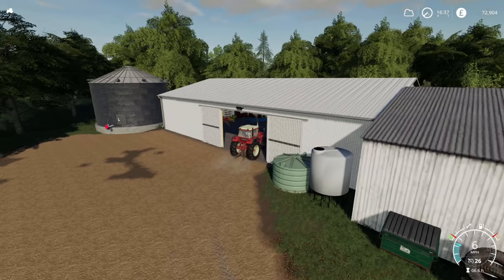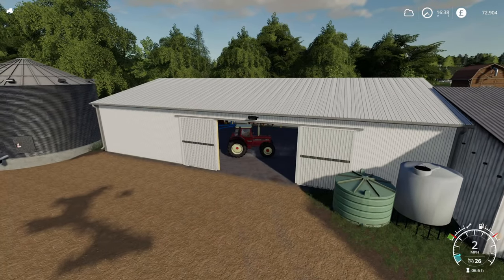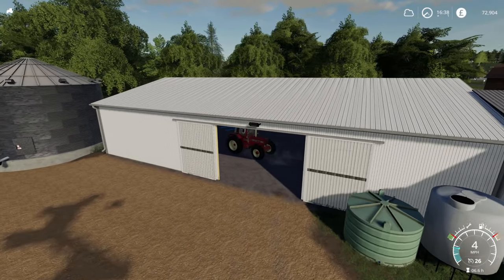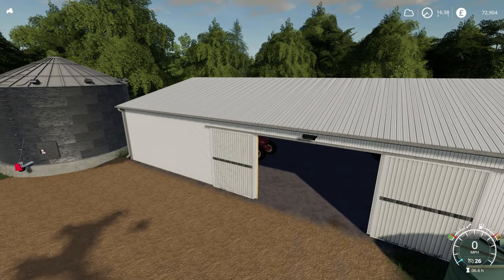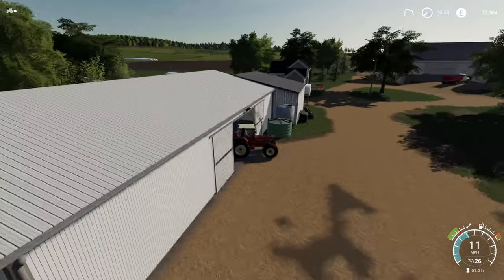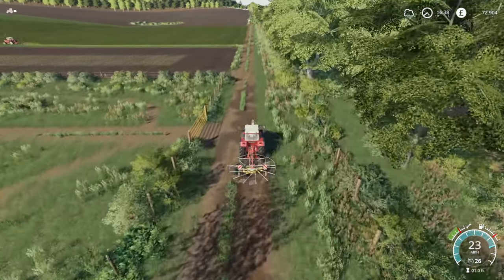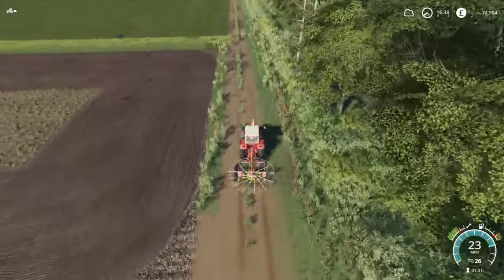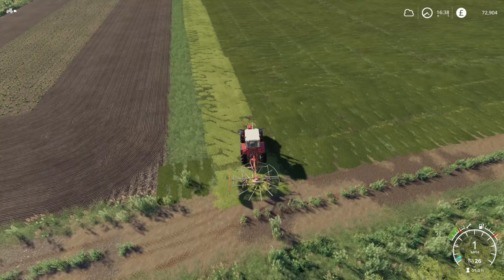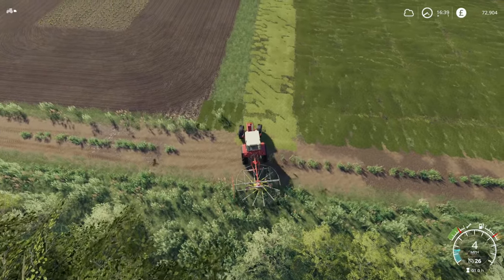Actually, it looks like Argsy's just arrived there and he's going to ted our field first. So what we'll do is we'll grab our windrower and follow behind him and the tedder after he's turned it to hay. So like I said, once this is done, we can collect this, and then we'll go over to Argsy's and mow his grass as well. But to start with, we'll start to get this into rows. I think my windrow is slightly smaller than the tedder, so I should be able to follow straight up behind him and get this collected up.